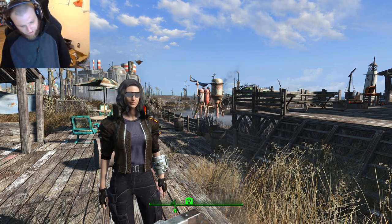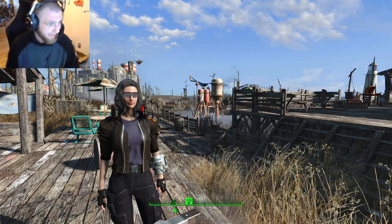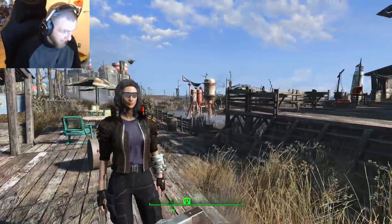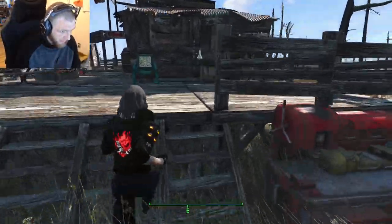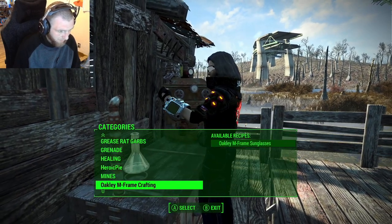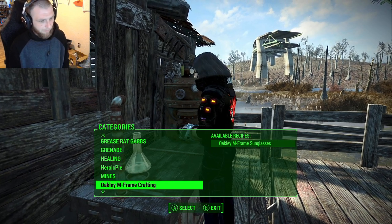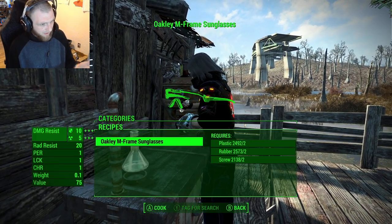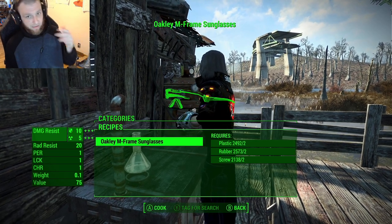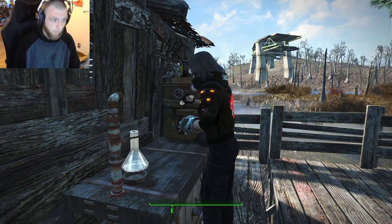It's about 41 megabytes, which is pretty large for just one pair of sunglasses. But it does have a lot of customization you could do here. We just got the base default — just crafted them at the chemistry station. If you want to do that for yourself, you go to the chemistry station, and it's alphabetical — Oakley M-Frame Crafting. The Oakley M-Frame Sunglasses give you one perception, one luck, and one charisma, as well as some rad resistance and some basic damage resistances, and they're fairly cheap to craft with no requirements.